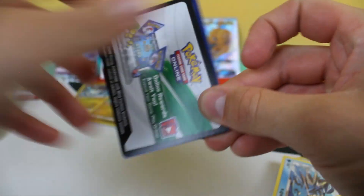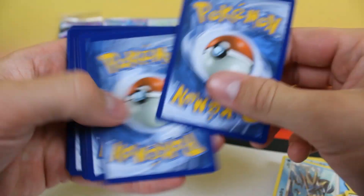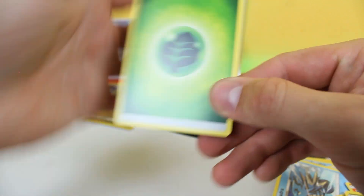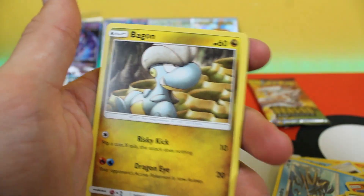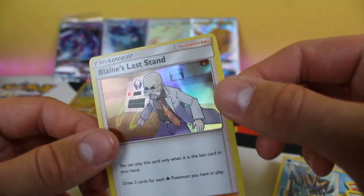Still searching for the Ultra Necrozma Cosmic GX though. This just makes me so hyped for Hidden Fates — I can't wait. Hidden Fates is gonna be so sick. I'm probably gonna spend more money than I should on it. We got the reverse holo Charmander and a Blaine's Last Stand holo — hollow trainers are always pretty cool.